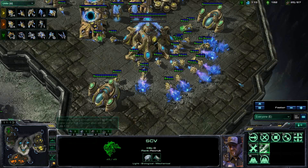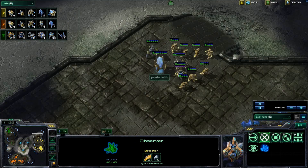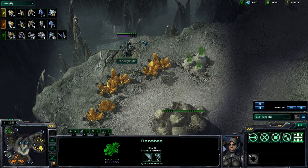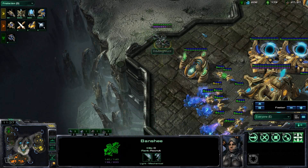Look at the units tab — he's down to 4 SCVs. When you're down to 4 SCVs, and he does have mules to make up for it, but when your opponent is at 33 and 61 probes, you're in trouble. It's going to be really hard to come back from that. So I do have an Observer here because I saw his Banshees and was worried about cloaked Banshee harass. Looks like he might be going for that, but he hasn't researched cloak yet — pretty smart, he needs to save all his resources to rebuild his economy.